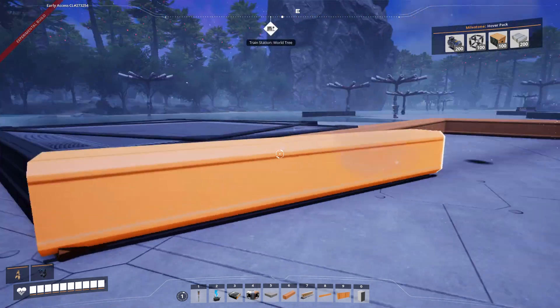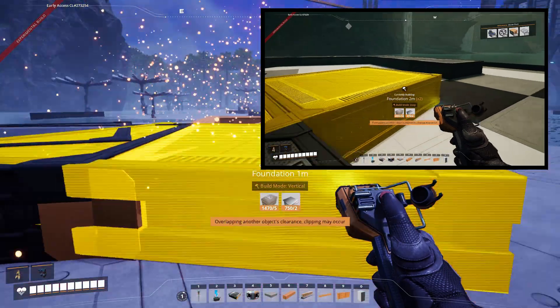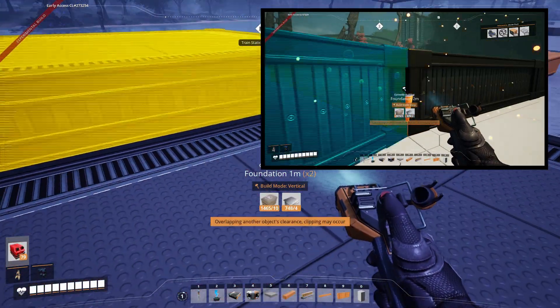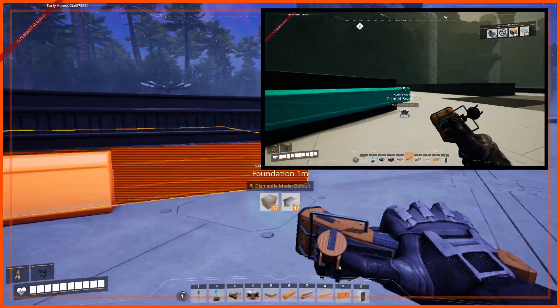For the Pentagon, just repeat each side with a new origin. For a larger shape, just zoop out the same number of foundations on each side. Make sure whatever size foundation you use that your beam starts at the vertical midpoint.